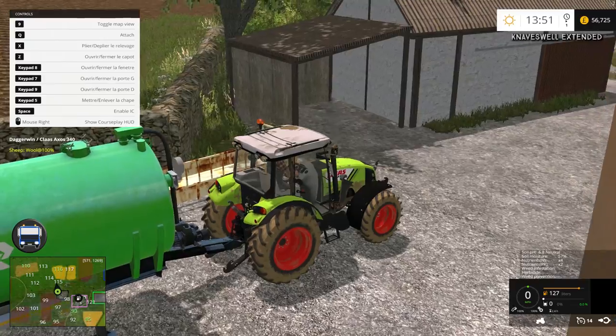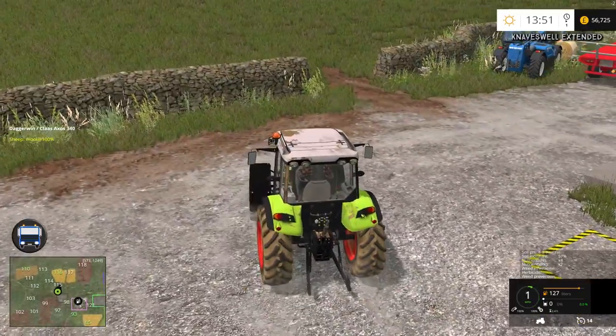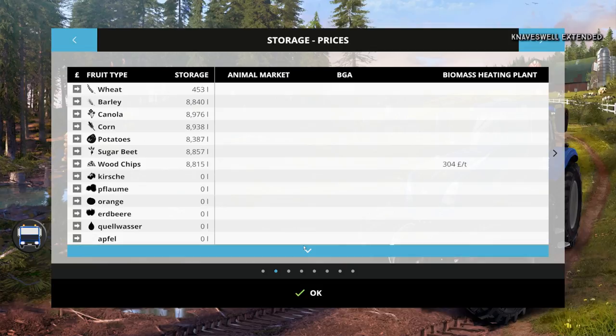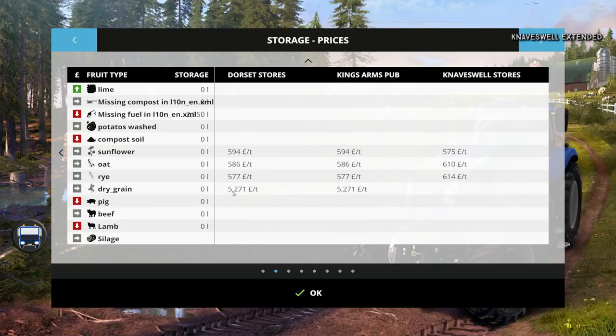In real life I think they're brilliant. Let's take that off and go over to the main yard. Let me check — dried grain, is that on here? It is. Price is... whoa, look at the pigs! Look at the price of the pigs — that is crazy. No way is that right. Right, dry grain is £5,271 per tonne.